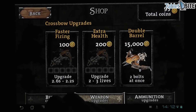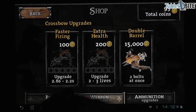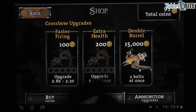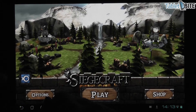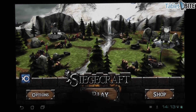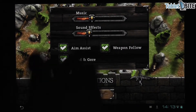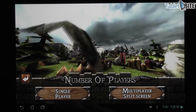So the weapon upgrades — for instance if you want to buy the faster firing, it's only going to cost you 100 coins, and it's a massive upgrade from 2.6 to 2.2 seconds. You can fire two bolts at once. Of course you can earn those coins by yourself. You have sound effects, music, aim assist and all these helpful options.